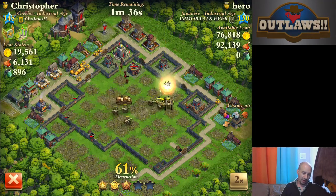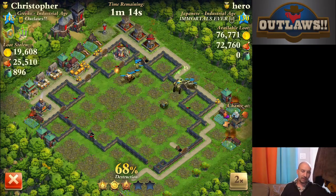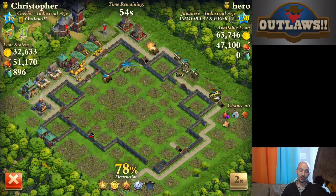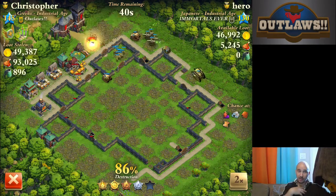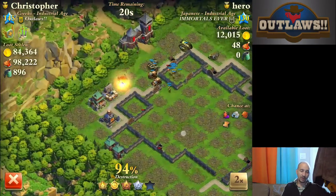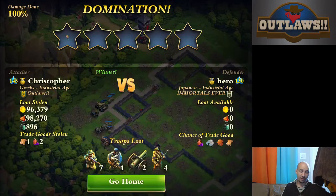Burning through a base requires a certain amount of artillery — you need a minimum of three to four in order to get through, unless of course you're Korean. The other thing about choosing a drop point is that it's going to vary based on your troop composition and who you're attacking. For instance, if you're Greek like me, you might want to go with tanks first. If you do have to pick a drop point in range of a defensive building, you want to go with your heaviest troops first.